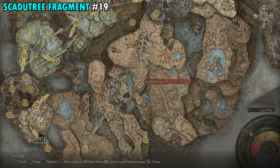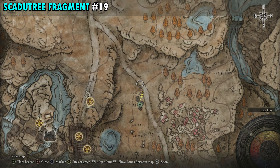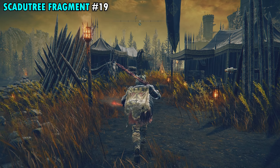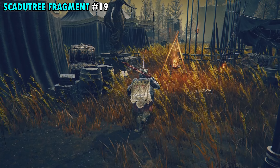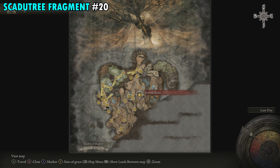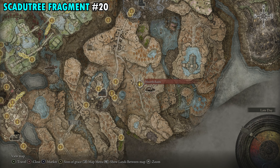Fragment 19 is found by some tents pretty much right in the middle of the map, east of the High Road Cross Site of Grace along the pathway. You'll have several enemies to take out, but once you do, make your way to the middle of the little camp. You'll see the statue right there, and right in front of it is your next Scadutree Fragment.